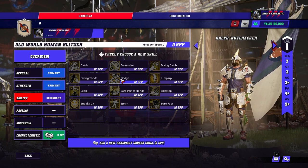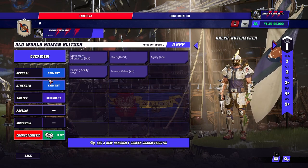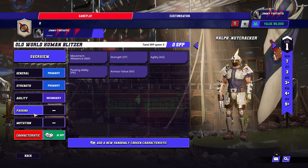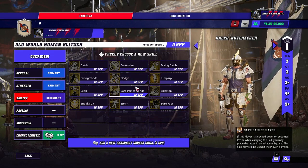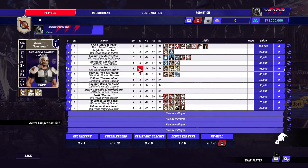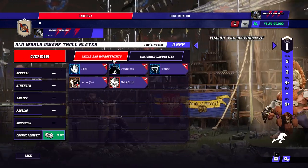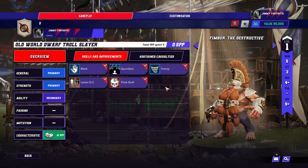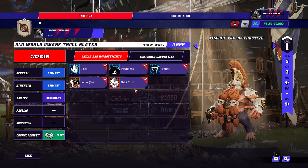If you get a secondary, you can go dodge. Maybe after those three, you just save up for a stat, and if you don't get strength or agility, then take the dodge. But again, all of this is dependent on format. It's really hard to do these kind of guides because it's all dependent on format — whether there's redraft, what the cap is, is there a cap, how many games is the season. All these things factor in.